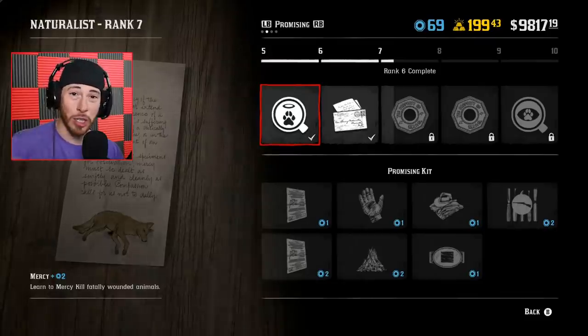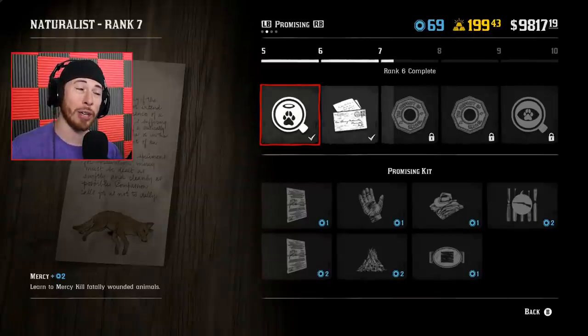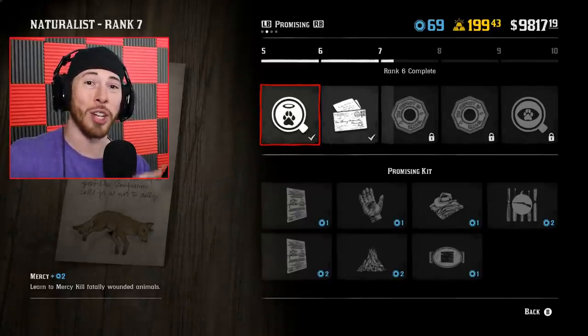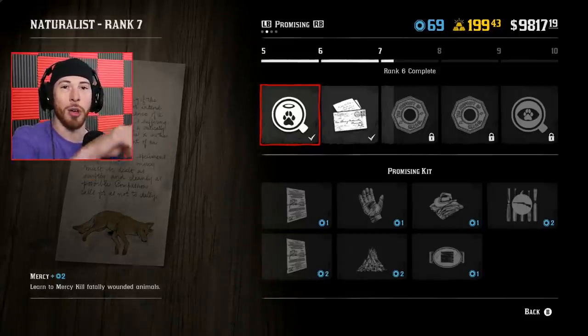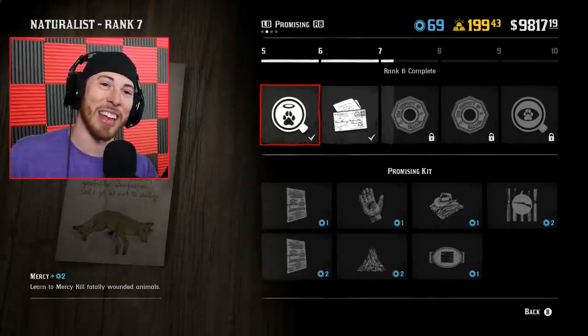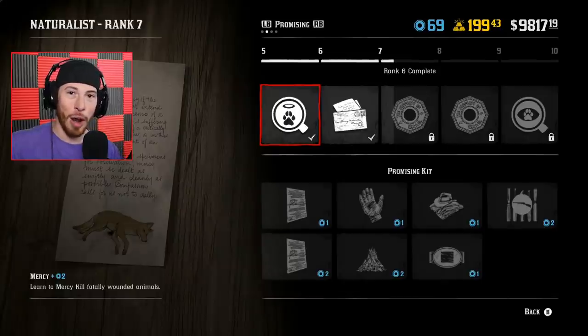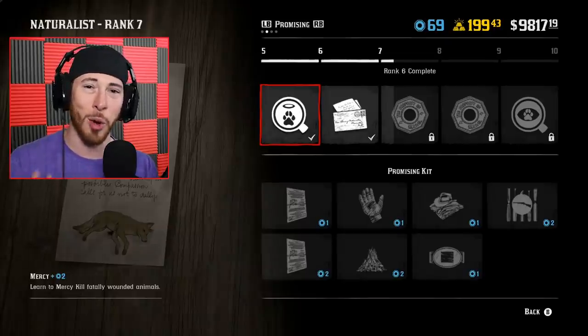So to recap the rotation: start at Valentine, sample 10 sheep, fast travel to Legrass to sell them. Fast travel to Emerald Station, go to Emerald Ranch, head upward toward the other farm - hunting bison and deer along the way. Go back down, hunt the animals along the way again, do Emerald Ranch again, then fast travel to Legrass and sell everything for upwards of almost two levels per run. I'll have more videos like this soon - appreciate all the love and support, see you guys tomorrow!